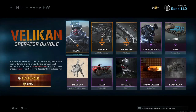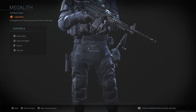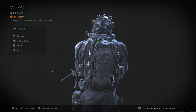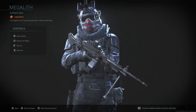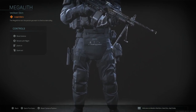We got the Velkan operator bundle. Here is the Megalith Velkan skin — this thing looks sick. This was in the trailer for season five. I know a lot of people are also waiting on that ghillie Ghost skin, but I think this one looks sick. It looks mean, disgusting, terrifying — whatever you want to say. It looks dope. I like the little armor plate action going on here, protecting the boys.